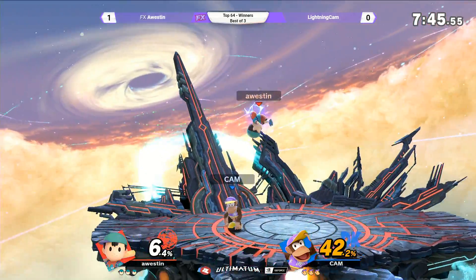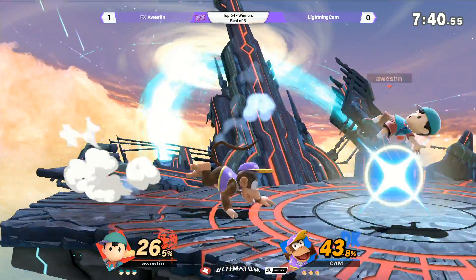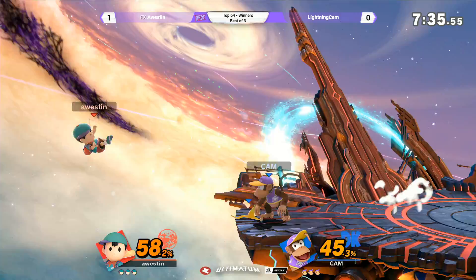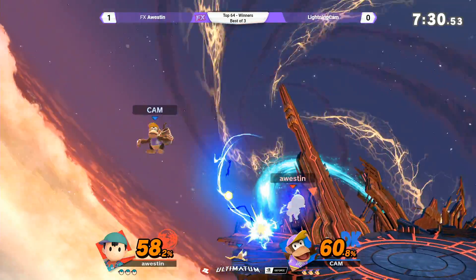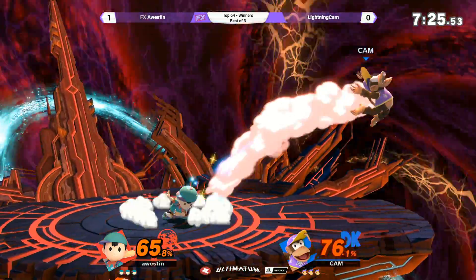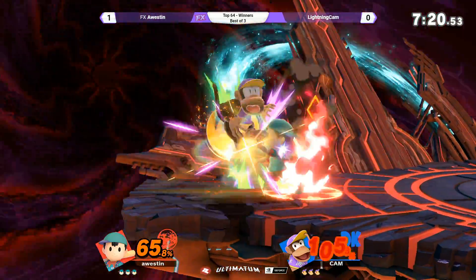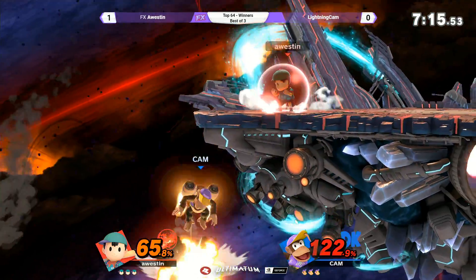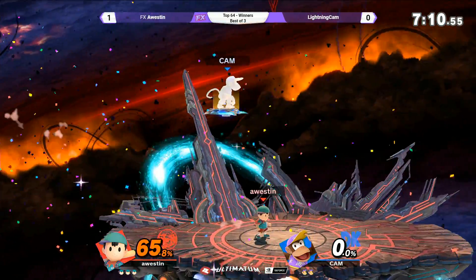Let's take a second and talk about counter pick stages. So now we went from platforms on Pokemon Stadium to platformless on FD. Do you feel that Diddy wants platforms? I feel like what he doesn't want is to get caught on a platform above Ness — I think that's what he's most worried about. Ness's kit is superior in the air. If he's getting caught on platforms, he doesn't want that. Maybe he wants to maximize the effectiveness of his banana — no platforms means more opportunity to land on it. And every time he's off stage or in the air, he just can't get away from this up-B.